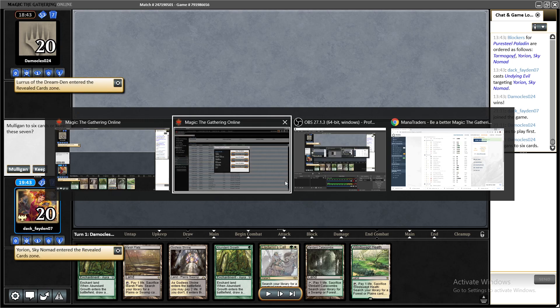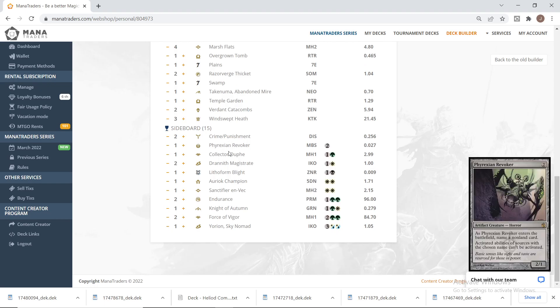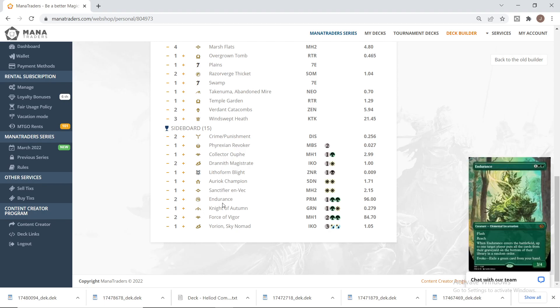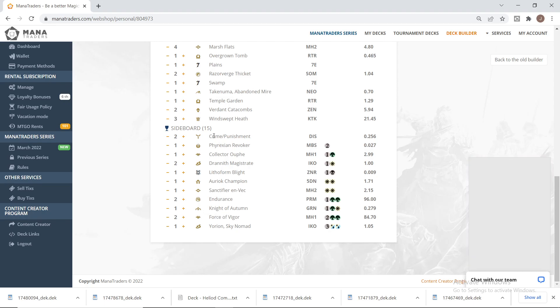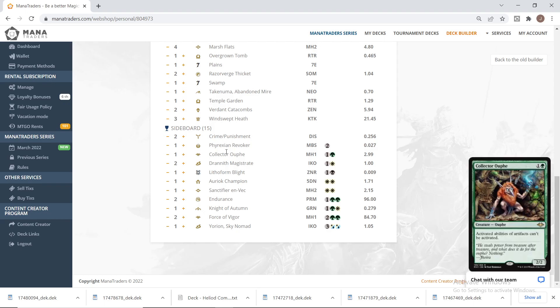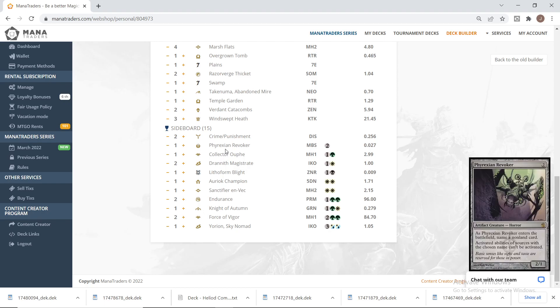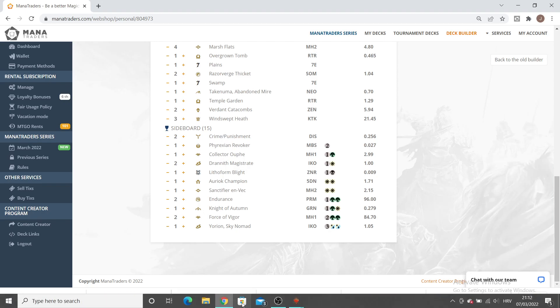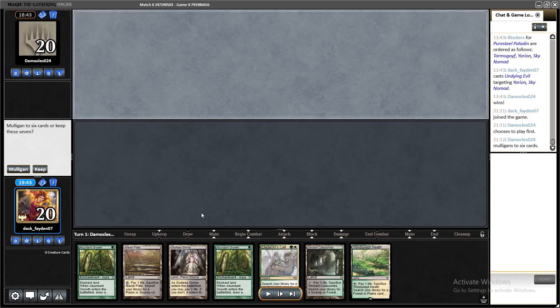Before game two I can go through the sideboard plan against Hammer: I bring in two Crime and Punishment, Revoker, Collector of Kefnet, a third Littoral Form Blight, Knight of Autumn, and two Force of Vigor. It's a large amount of cards that are also good in other matchups and can take the game away from Hammer very easily. The deck has a pretty good post-board matchup against Hammer, and also pre-board — same against Murktide, which will probably be one of the most played decks after the Lurus ban.